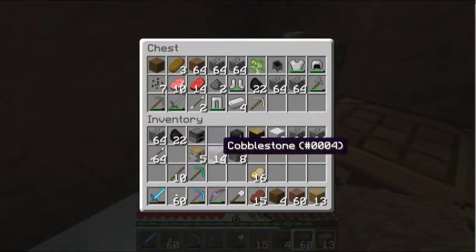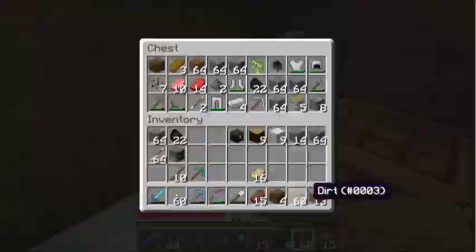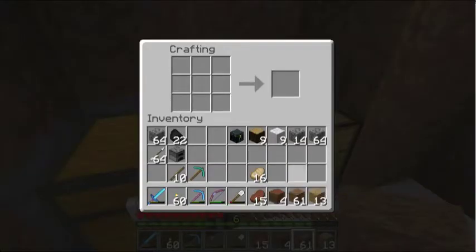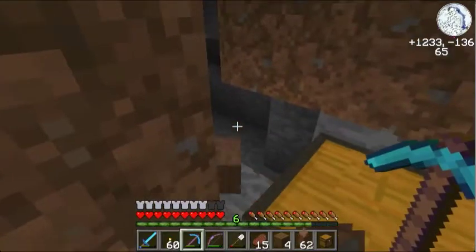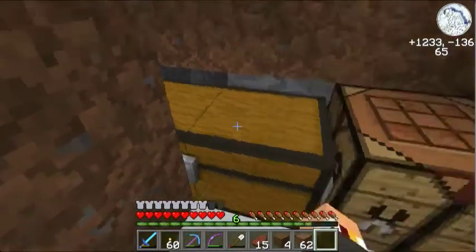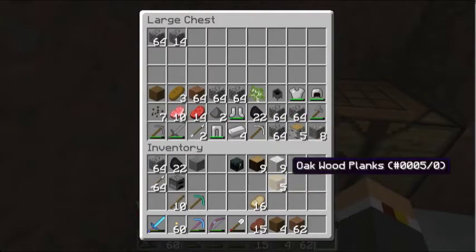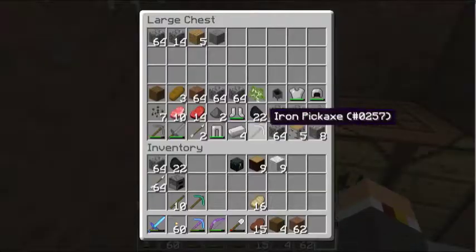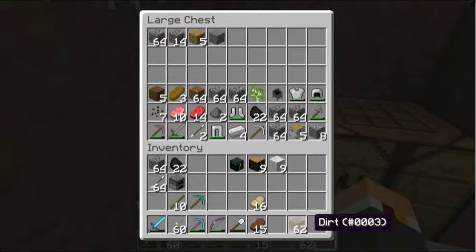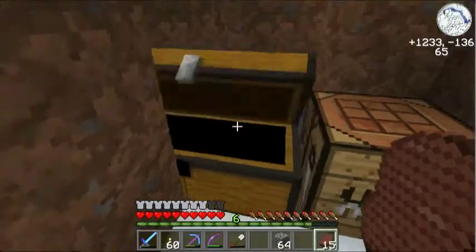I'm glad I caught that — iron pickaxe, don't need that. I'll take that furnace though. Iron ore, cobblestone. I think this chest is full, let's make a second chest. It's kind of random to find a chest out here in the middle of absolutely nowhere. Maybe someone was trying to find this stronghold, or they didn't know there was a stronghold nearby. And I brought my silk touch pick because I'm collecting silverfish blocks. I want to see if that works — I have not tried that before.